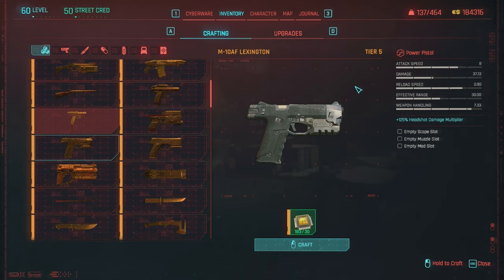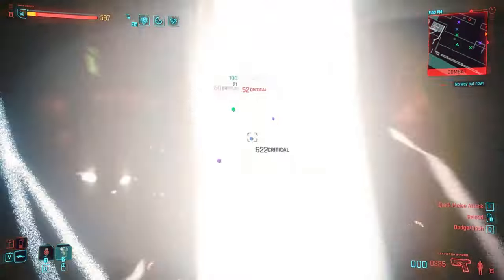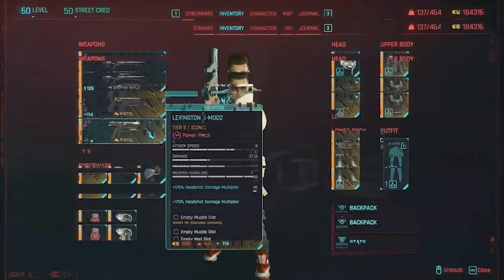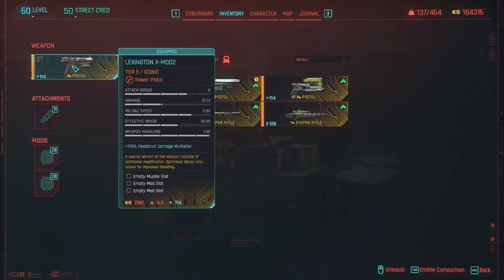The other weapon he carries is the Lexington — a full auto pistol. It can be crafted, and a lot of enemies carry it, so it's easy to find. You can also pick up the iconic version, the Lexington X Mod 2, from Wilson at Mega Building 10. The side quest is very easy — essentially a gun range contest. It's a special version capable of additional modification, with an optimized design for improved handling. It comes with its own scope, and you can put any barrel you want on it plus two mods.